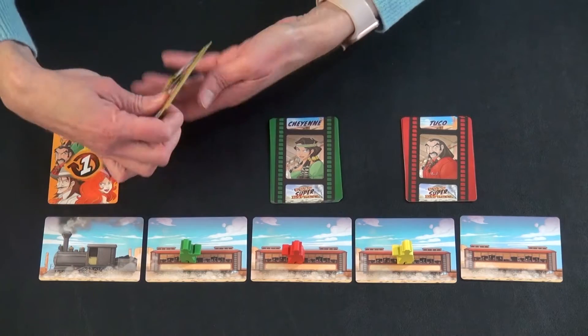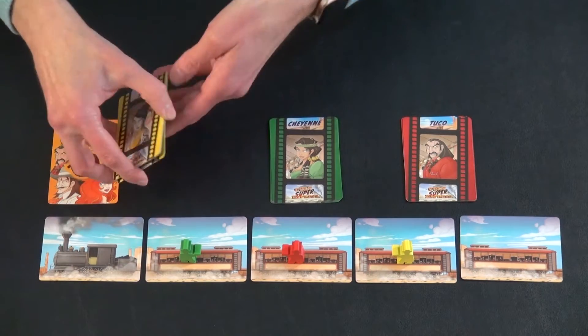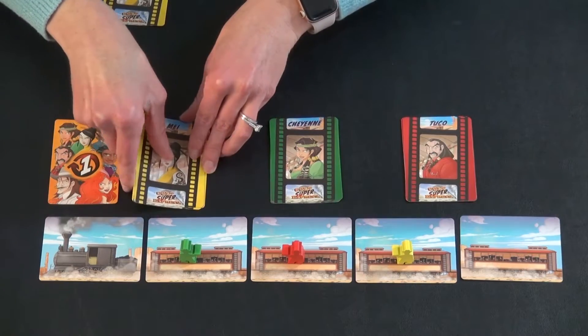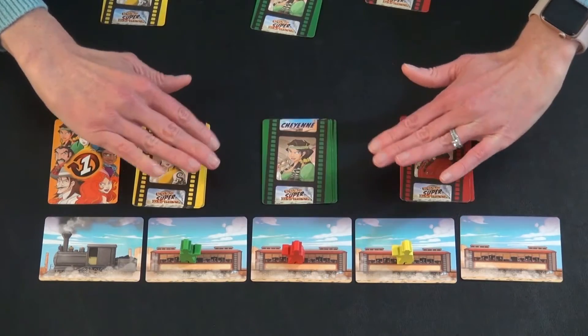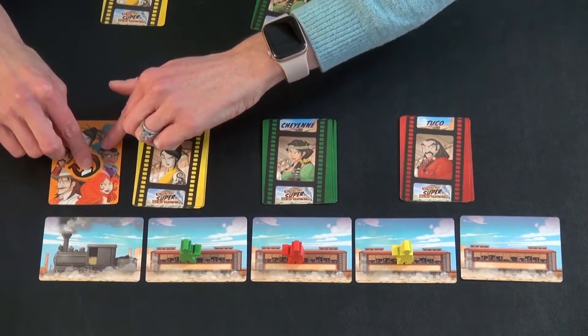Each player is dealt four cards, and on each round of play they will select three of these cards, discard the other one for another time to play, and then once each player has done that, you will play out your moves starting with the first player.